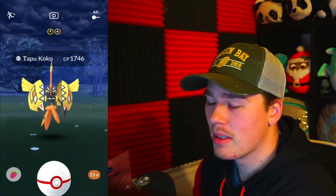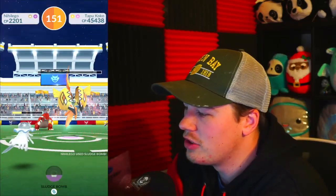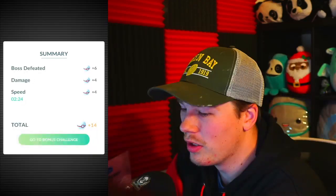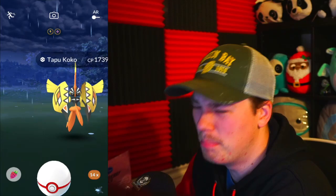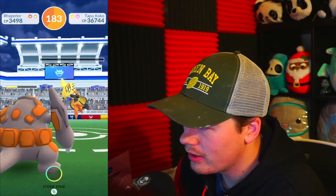Raid number four goes down — not shiny, moving on to raid number five. Officially about to knock out Tapu Koko number five and I'm not feeling confident about this challenge anymore — we're almost halfway through. It's still under odds at a 1 in 20 chance. 14 balls... 7039, not shiny. That one is bad. Raid six goes down — we now have four more potential attempts.